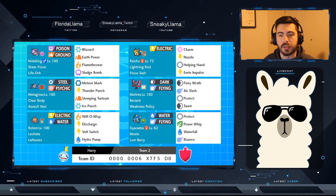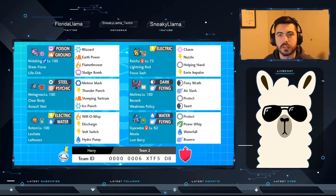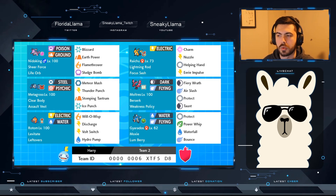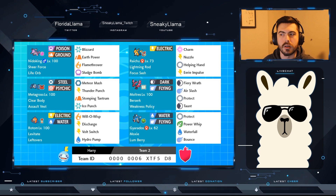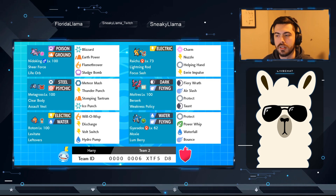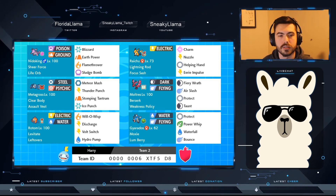There are a couple of things you can play around with. One would be switching the Moltres, getting rid of it and giving the Weakness Policy to Metagross and the Assault Vest to Nidoking — making Nidoking a little more tanky — then switching Helping Hand on Raichu for Brutal Swing to self-proc the Weakness Policy on Metagross. I have tested that out and it works pretty well.